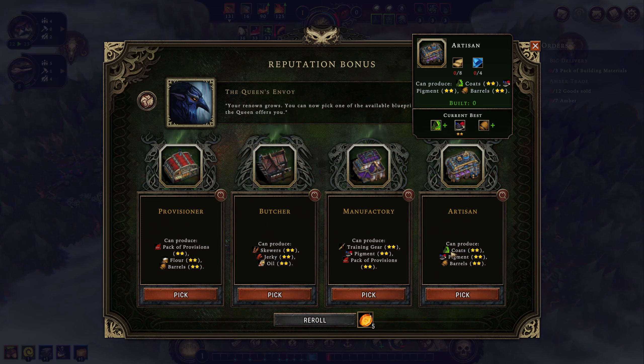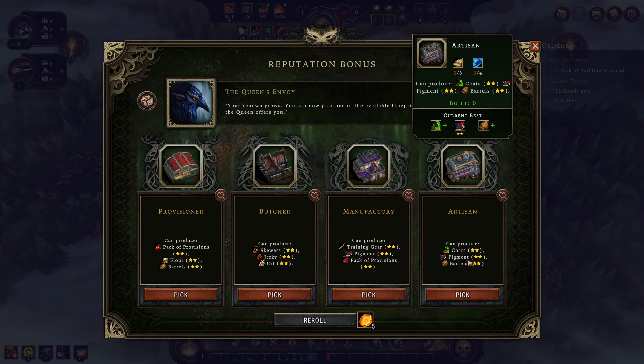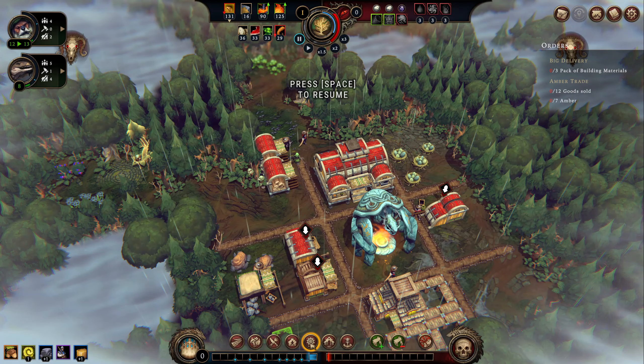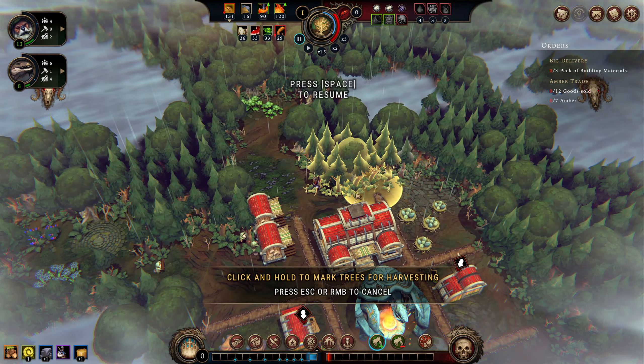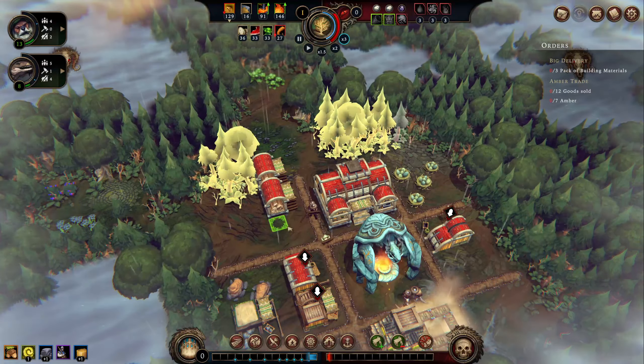This gives us the coats we need, so we might want to get that just to lock in coats. However, I could take a gamble and do this instead, which gives us flower barrels and packs of provisions — good overall things to get, particularly the two-star packs of provisions. Barrels are very useful when it comes to ale. I already have two-star pigment, so this is a net gain of resources. I will gamble that we're going to get a better coat option down the road — something I may very much regret, but for now I'm okay with it.